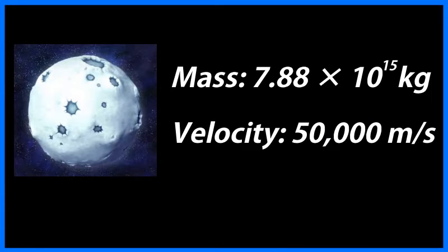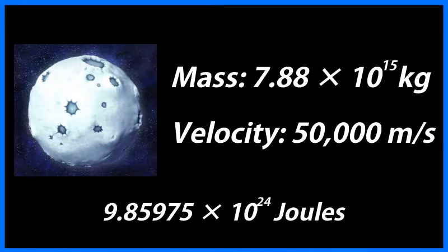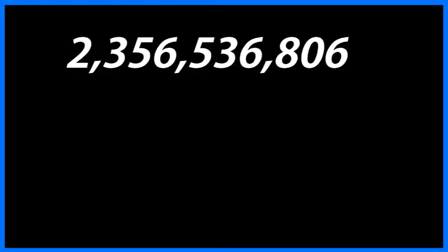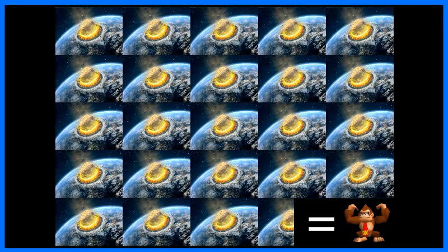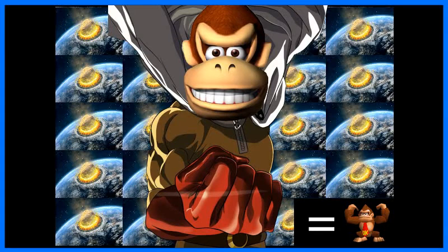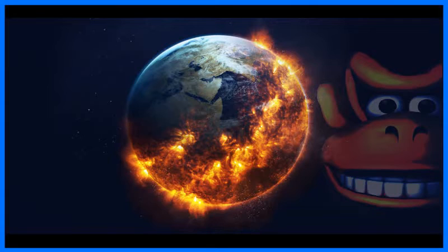We now have both the mass and the velocity of this moon, which we can plug into the kinetic energy formula to figure out just how hard DK and/or Diddy hit the moon. Upon doing so, we find that they would have had to have impacted the moon with over 9.8 septillion joules — that is equivalent to 2,356,536,806.9 megatons of TNT. For context, that is literally over 23 times the energy of the meteor impact that wiped out the dinosaurs, and DK pulled this off with one punch. That's right, Donkey Kong — a gorilla in a necktie — is a walking, talking extinction event waiting to happen. He could literally punch the ground beneath his feet and wipe out all life on the planet.